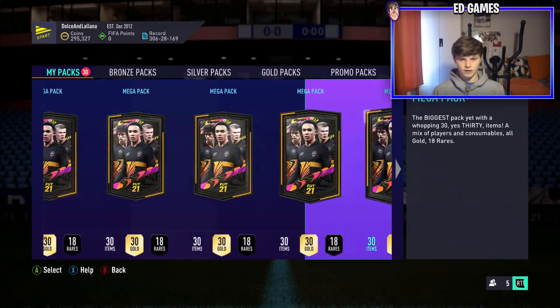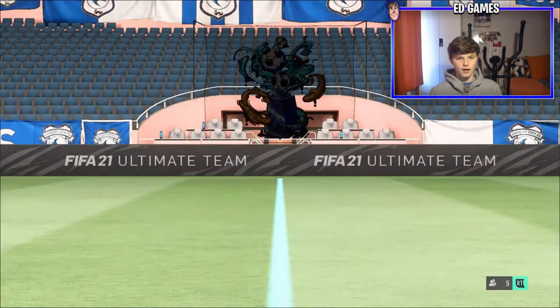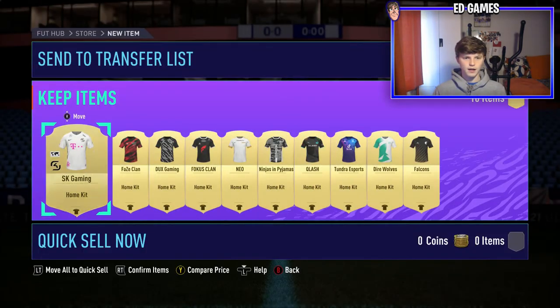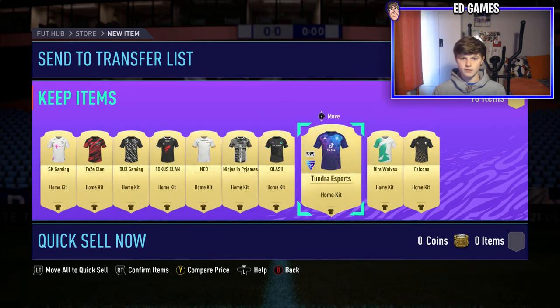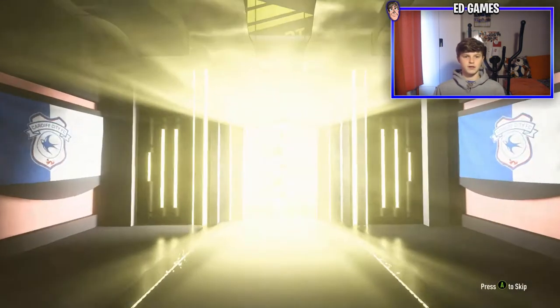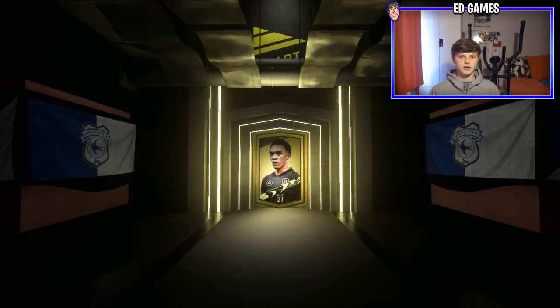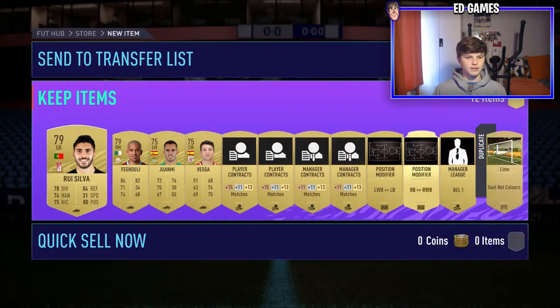We do have 30 packs and one of them is a Team of the Week player which we'll open at the end. This kit pack I think is from Phase Clan. A few decent kits - that Wolves one is nice. Most of these objective packs are just from objectives I haven't been able to open while Rio Ferdinand was in the club. It's nice to be able to open packs again - hopefully today we can get a few good players to stock the club back up. It's been pretty low recently since SBCs have been taking stuff out and nothing's been coming in.